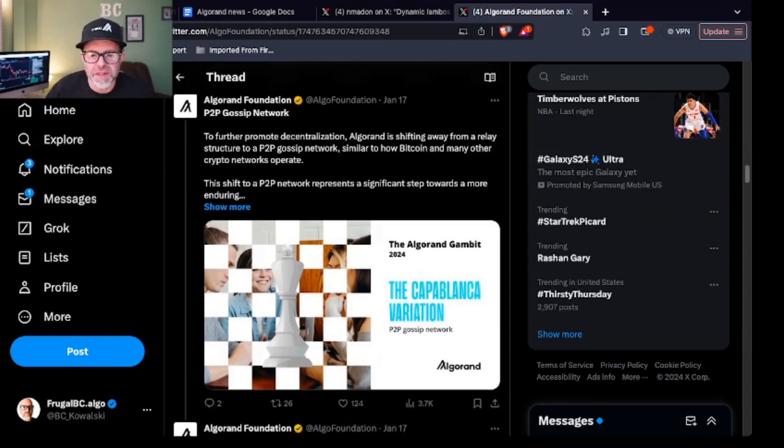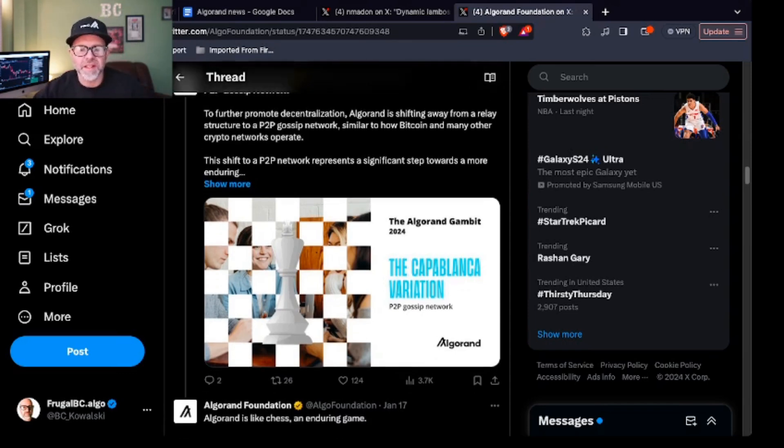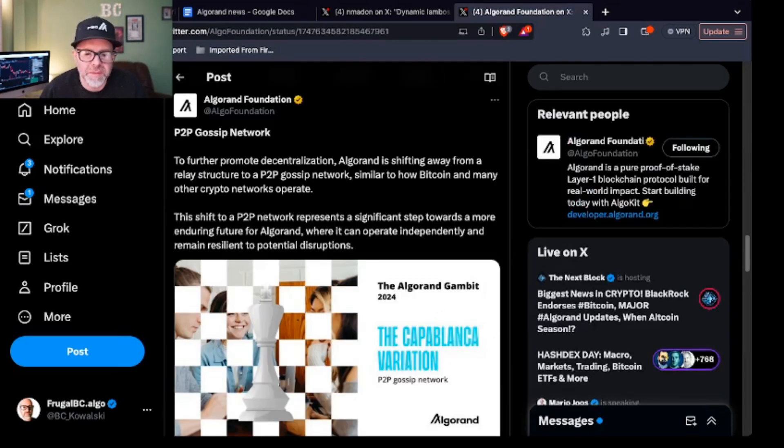P2P gossip network — this is interesting because if you're familiar with Hedera, it also has a gossip protocol. Algorand is going to be shifting away from a relay structure to a P2P peer-to-peer gossip network, similar to how Bitcoin and many other crypto networks operate. The shift to a P2P network represents a significant step towards a more enduring future for Algorand, where it can operate independently and remain resilient to potential disruptions.